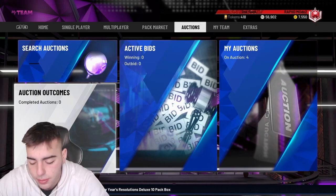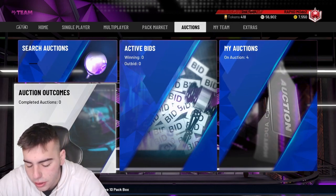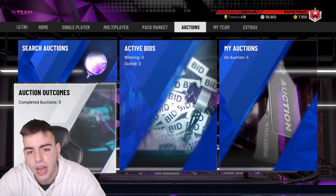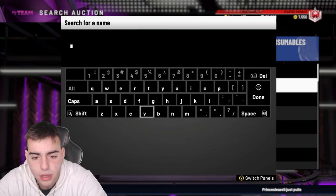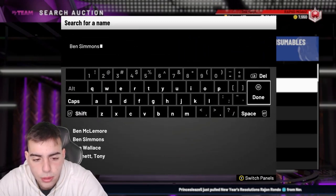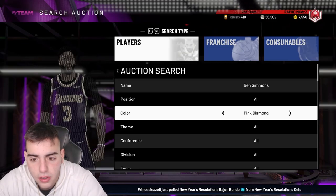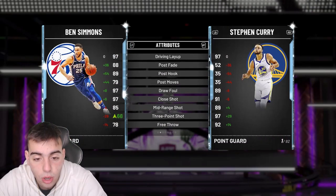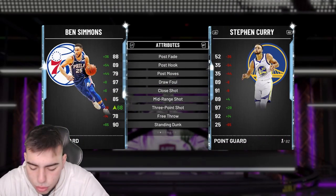We do have a diamond Ben Simmons already, but honestly 2K has released worse moments before. If there's a 95 in the game, they might drop like a 94 for moments, so we could see a Ben Simmons moments card. That would be cool, but we'll see if they actually do it.